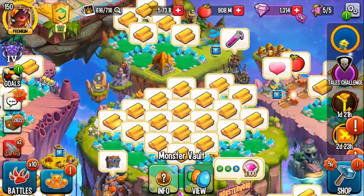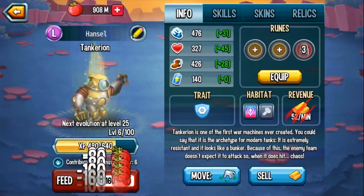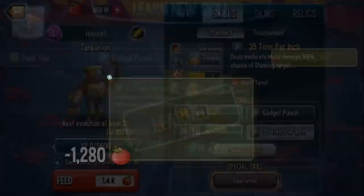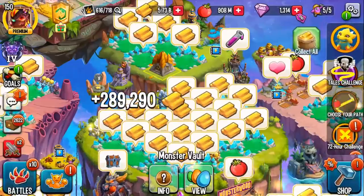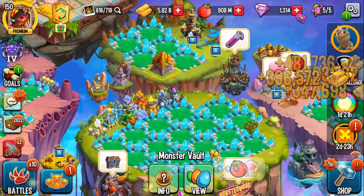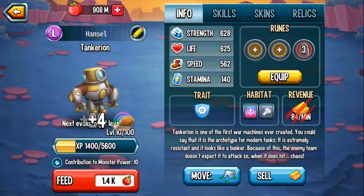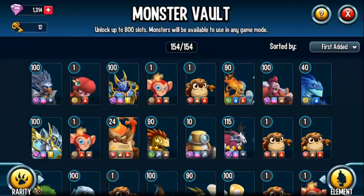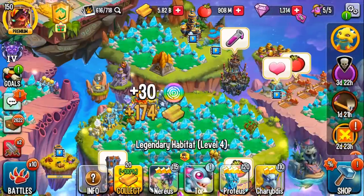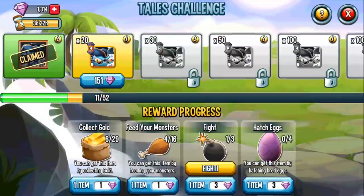Feeding monsters is also easy — you literally just feed a monster. I'll feed Tank Carry a couple of levels. You might not get items right away, that's fine. Collect gold is simple — just hit 'collect all' if you have it, or collect different habitats. Going back to the monster vault and clicking feed once gets me plus four chicken legs. Then collecting gold gives plus 30 plus six items.